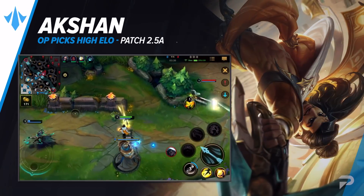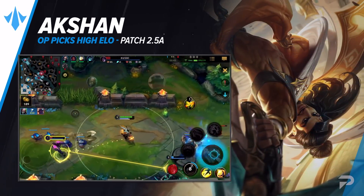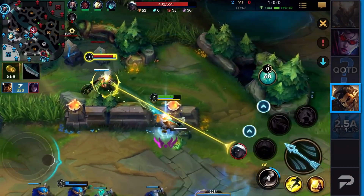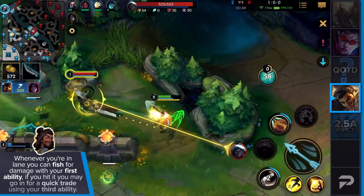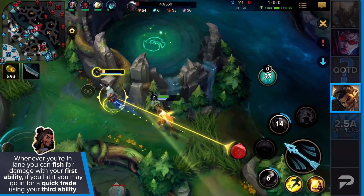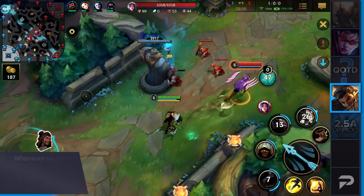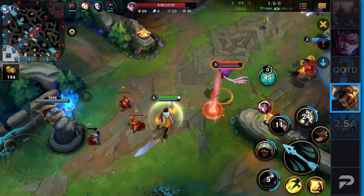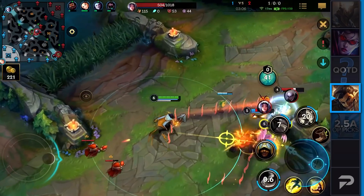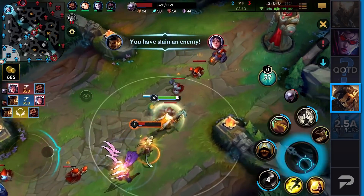In the first slot we have Akshan in the middle lane. Akshan is a severely broken champion if you understand how to utilize this pick. Whenever you're in lane you can fish for your first ability, and in case you hit it on the way in and on the way out, you can go in with your third ability for an insane trade. It's almost impossible to lose thanks to your passive ability — the shield you gain is absolutely insane. Especially in the later stages of the game, this shield becomes like a barrier but on a four-second cooldown.